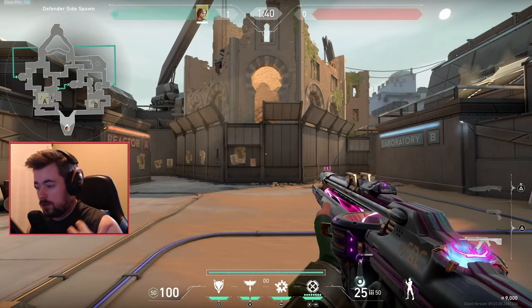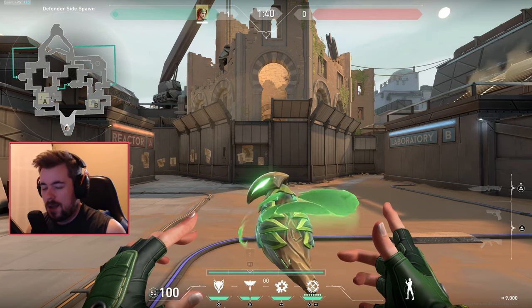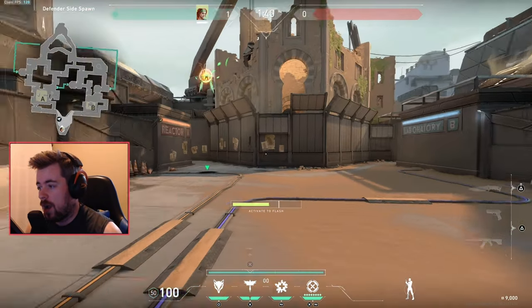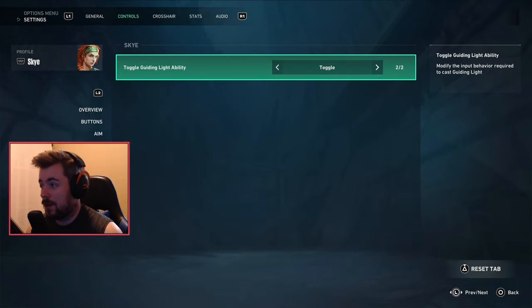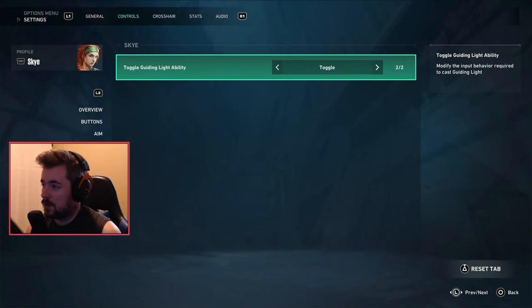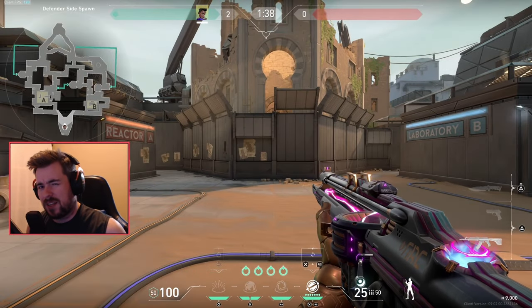Sky also got a nice little update for more customization. For someone like me who has the A button bound for Sky's flash, this is a welcome addition — though I could always rebind it. Originally I would throw it up and have to hold R1 to actually adjust it. Once I go back into the settings, go to control profile, go under Sky and switch it to toggle — this is actually a huge change. Now I don't have to hold R1 to finally pop it.